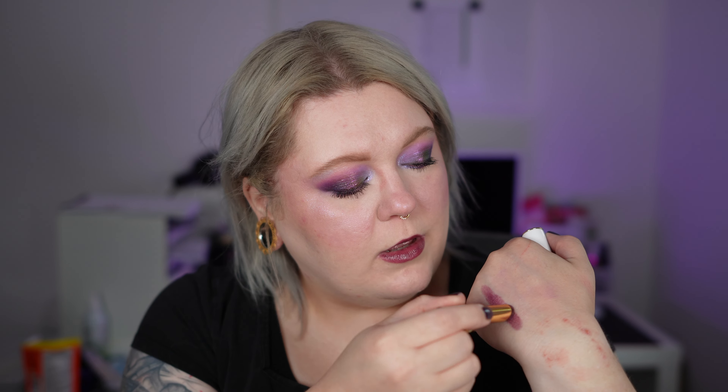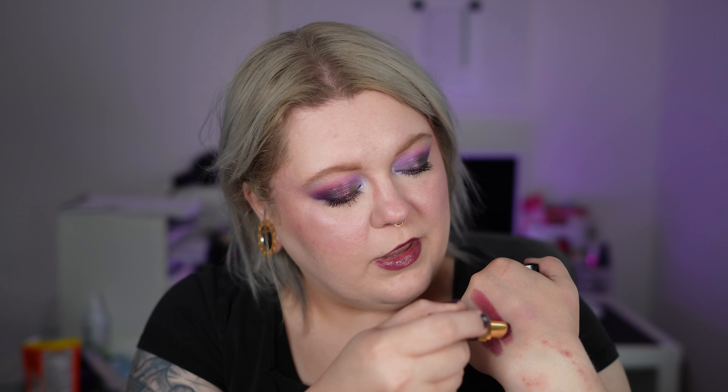For lips, I applied the MAC Night Moth Lip Liner, and on top, the Pat McGrath Lip Fetish Sheer Color Lip Balm in the shade Dark Romance. This shade is a very beautiful dupe for the limited edition Mood shade from Chanel — it's a bit cooler and more intense than Mood, but I love the color anyway.